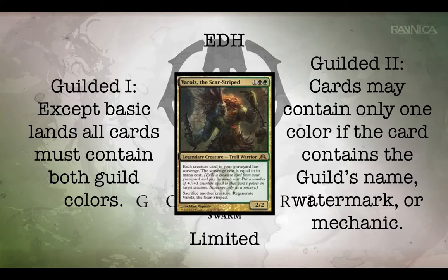Just as a reminder, Gilded 1 means that except for the basic land cards in this deck, all cards must contain black or green unless they contain the guild's name, watermark, or mechanic. And for this episode today, we're bringing you the Golgari Swarm — that's black and green.